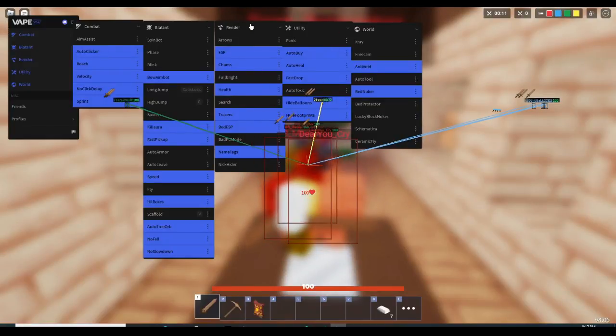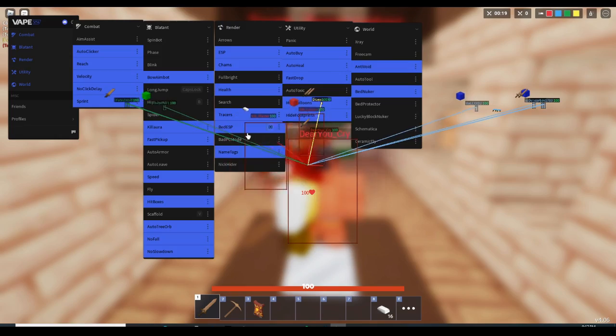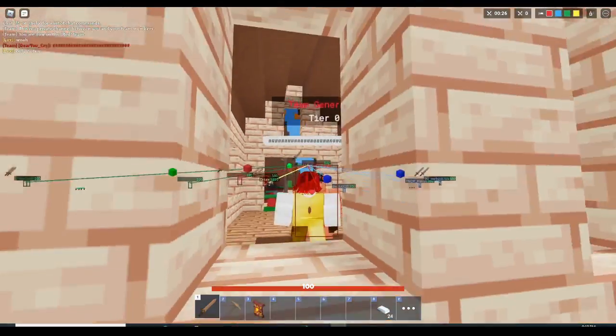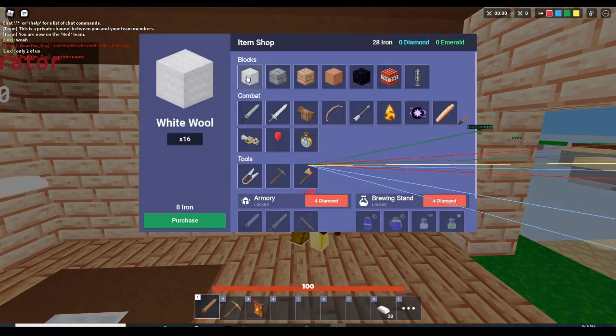We have renders. All of these are just for tracing people down. Bed ESP — you can see through beds, through walls, and you can see their health, what armor they're wearing, and what equipment they have equipped. So like you see my teammate right here has a sword icon, which means he has a sword equipped. You can see that for every single one of the players in this game.